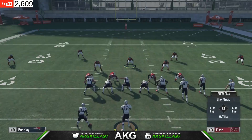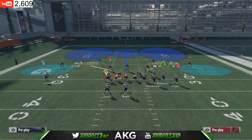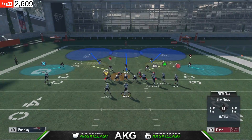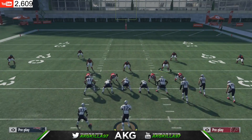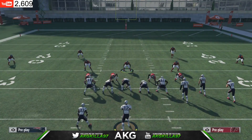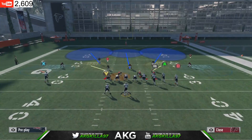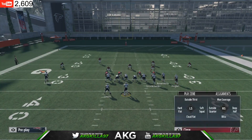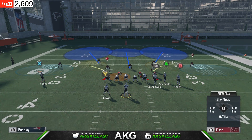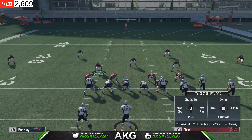Once again it's Gun Bunch with corner strike. Base align, spread the D-line, shift linebackers to the right side, crash the line up. In 4-3 Over, if you want to rush three, I'm spying this guy on the left side — whichever side the running back is on, that's the side I spy. Leave this linebacker in the same zone, and this linebacker in the same zone as well. You've got a Cover 2 look with the middle linebacker in the deep blue and a spy.